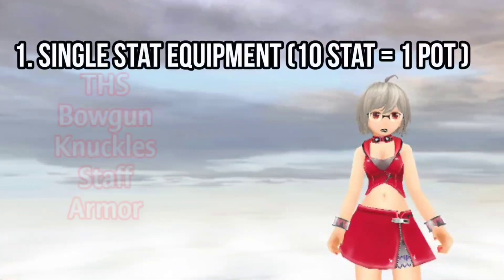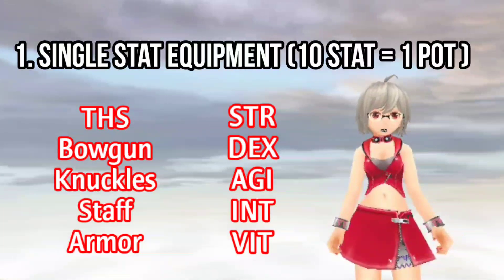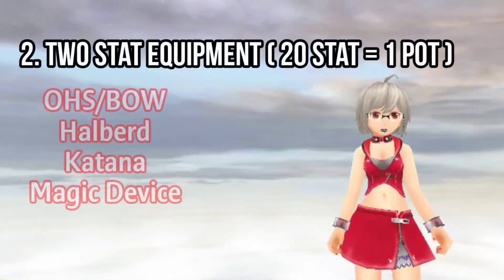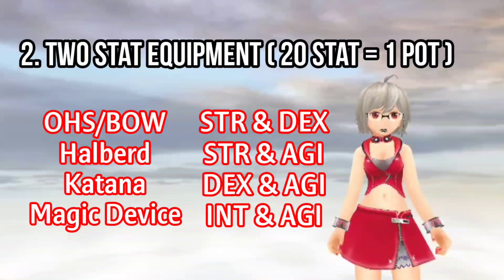There are two different types of potential gain from main stats. The first one is single stat equipment, which needs 10 stat points for every one potential. The second one is two-stat equipment, which needs 20 stat points for one potential.